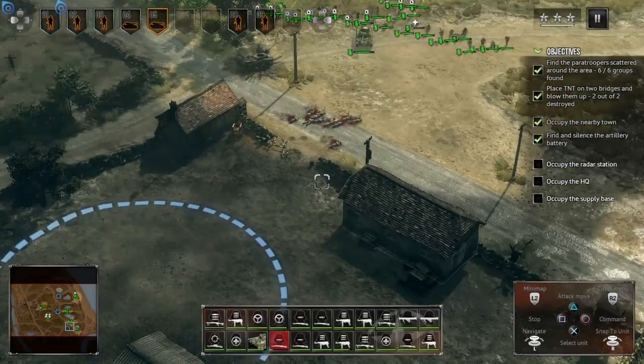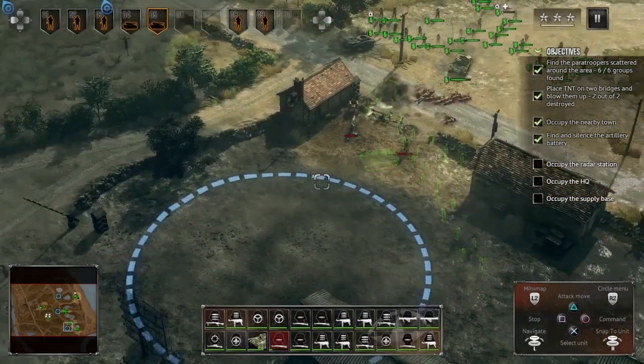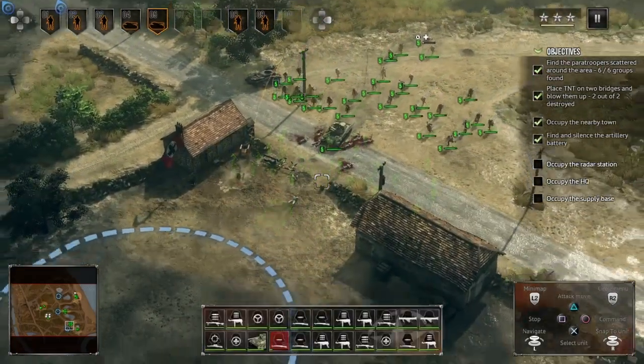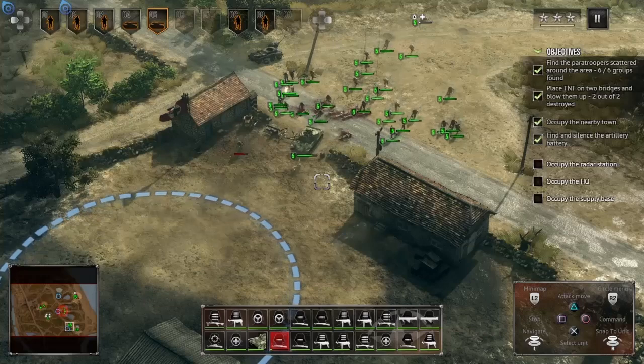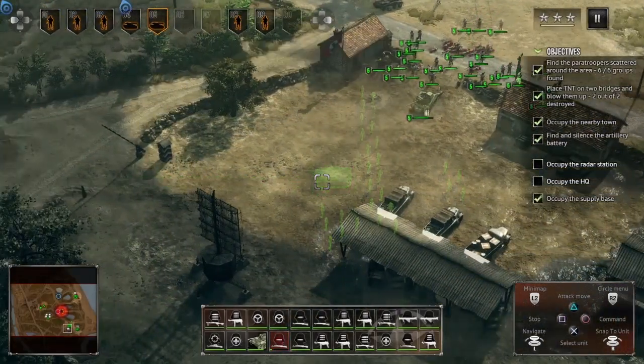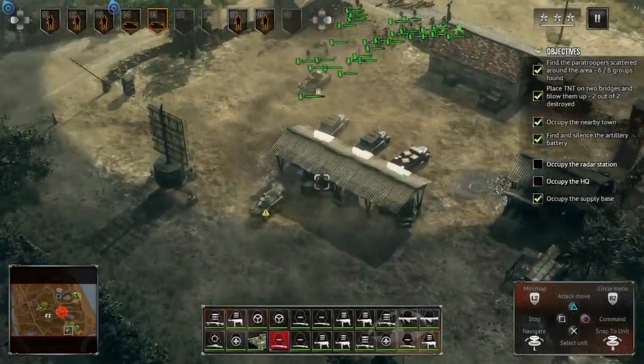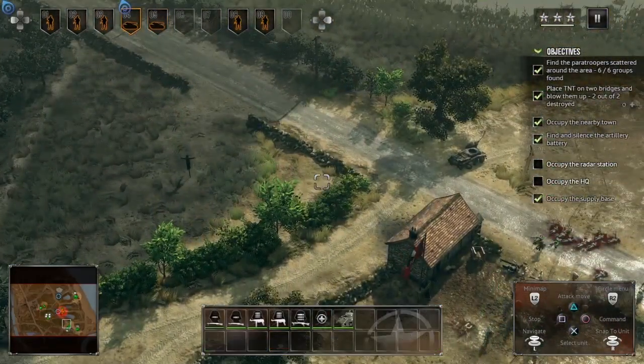The mortar man is there — get him! That's a bit overkill. We've gotten the supply base, so they're going to be running out of ammo soon, which is good.